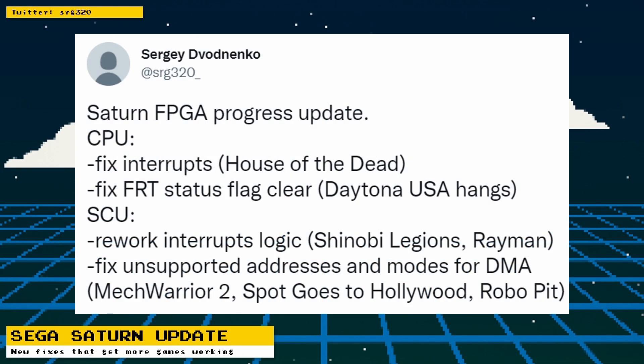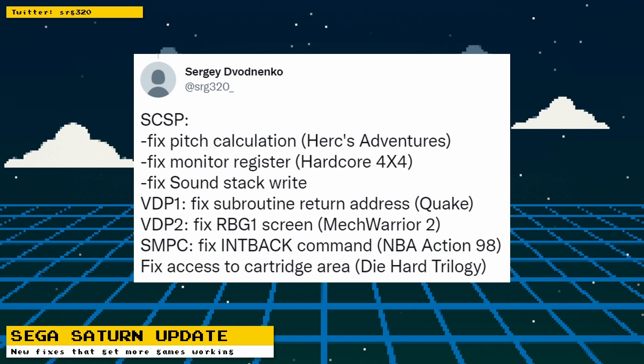SRG320 has posted an update to the Saturn core. CPU interrupts were fixed, which helps House of the Dead. The FRT status flag clear was fixed, which fixes a Daytona USA hang. The SH-2 interrupts logic was reworked, helping Shinobi Legion and Rayman. There's a fix for unsupported addresses and modes for DMA, helping Mech Warrior 2, Spot Goes to Hollywood, and Robo Pit. For the SCSP sound processor, there was a pitch calculation fix affecting Herx Adventure, a monitor register fix affecting Hardcore 4x4, and a sound stack right fix.